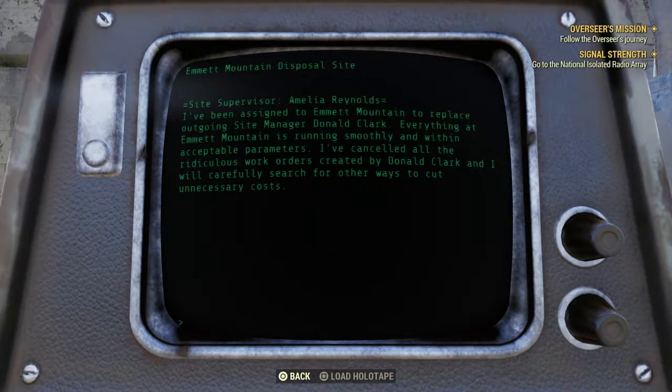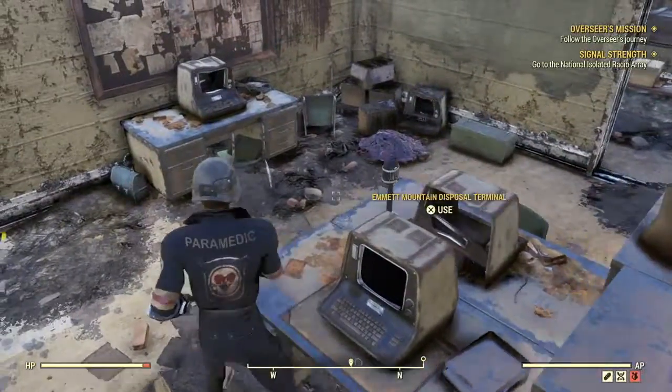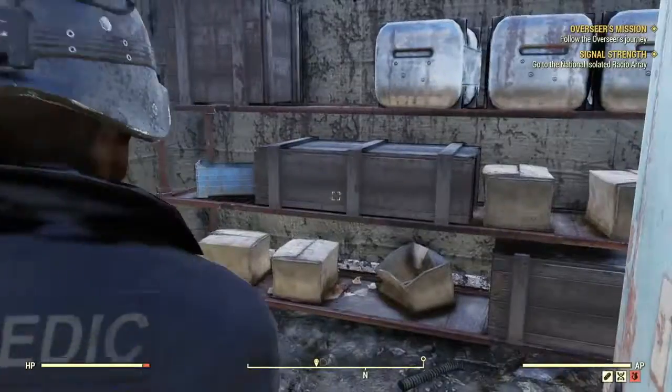New manager assigned to Emmet Mountain to replace outgoing site manager Donald Clark. Everything is running smoothly and within acceptable parameters. I've cancelled all the ridiculous work orders created by Donald Clark. So basically if you complained about the facilities, you got retired — violently, one imagines.